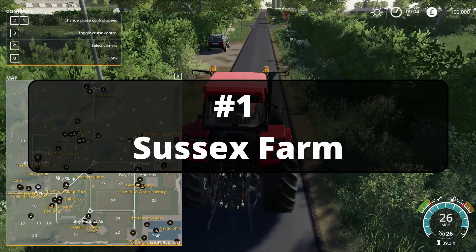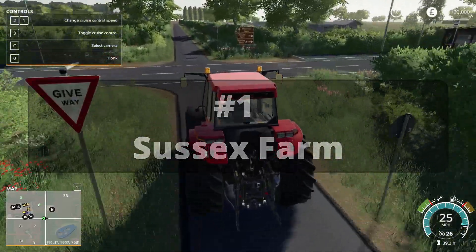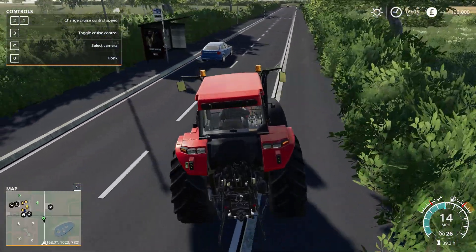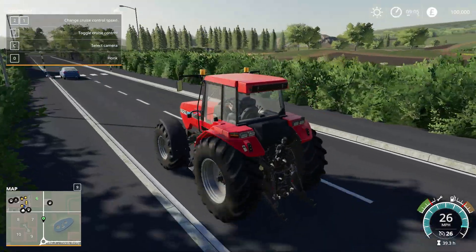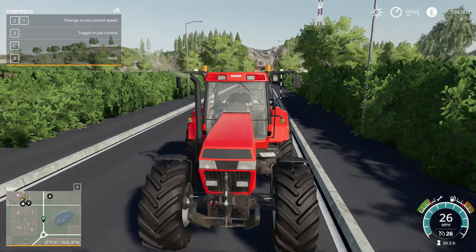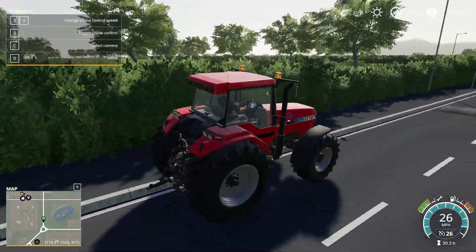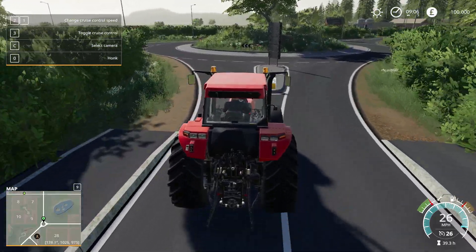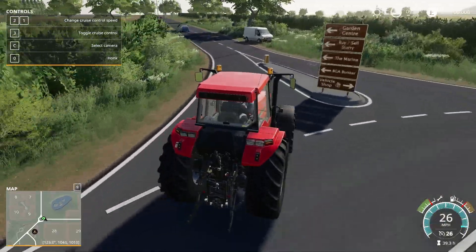The first map on this list is called Sussex Farm. This map is set in the UK and features amazing countryside scenery and local towns. It also includes a stunning port and a harbour for you to explore and sell produce to. This map has many farms with enough places and areas to build your own farms and fields, giving the map a range of customisation features so you can make it unique to your own tastes.